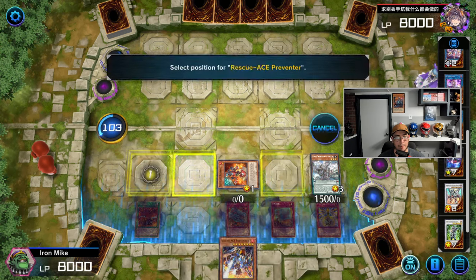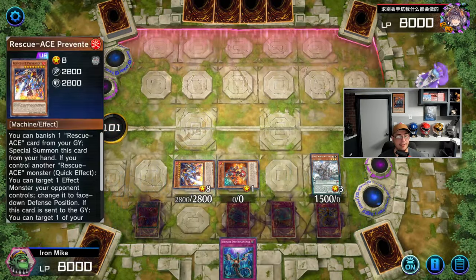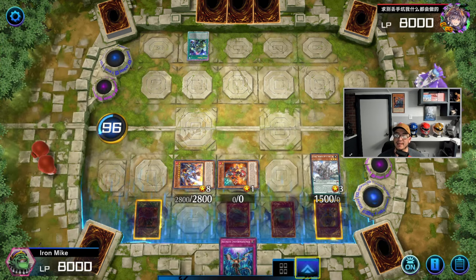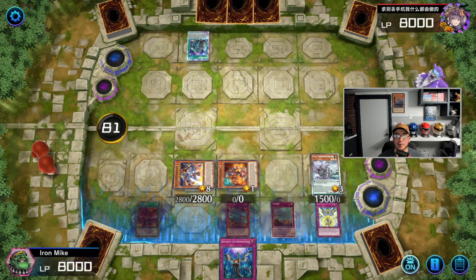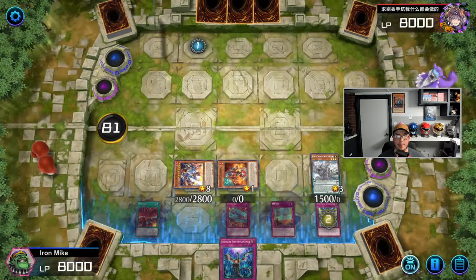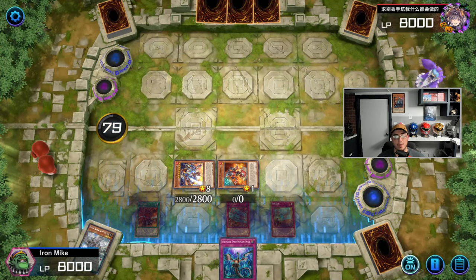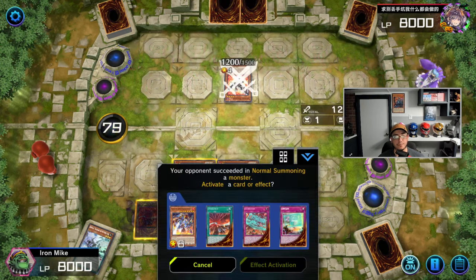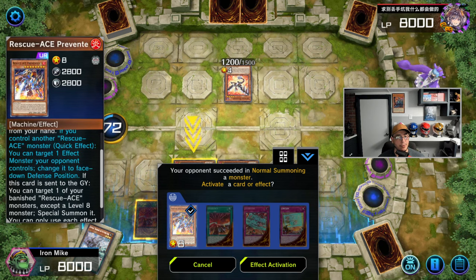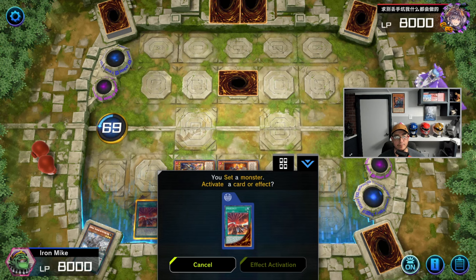We went ahead and negated it, and now we're able to bring back our Extinguisher. Our two trap cards are live. Barone is negated already — let's activate it and get rid of Barone too, why not. We'll bring back Preventer and now we have an extra effect. They can get Lava Golem here — we don't want to risk that. They have three cards left in hand. We'll flip it face down — and that's it.